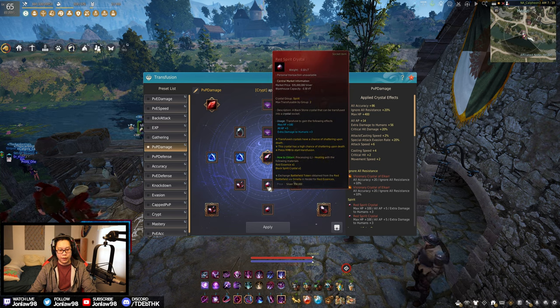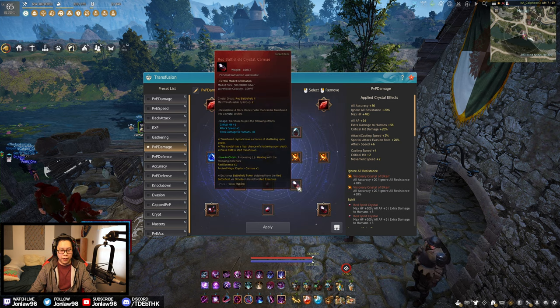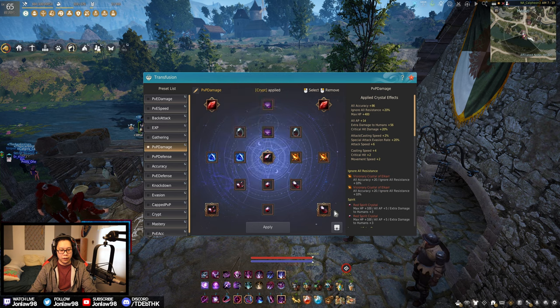Then two Red Spirits for AP plus human damage times two — just more damage — and Karma crystals for 8 human damage times two. Basically we're stacking human damage for a glass cannon build. You do see it, but it's not the standard that everyone runs.